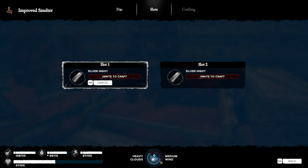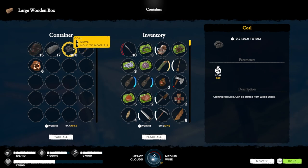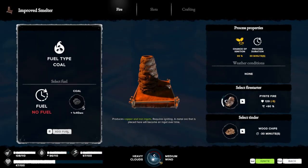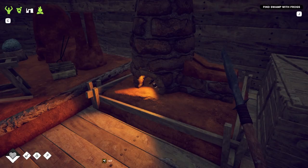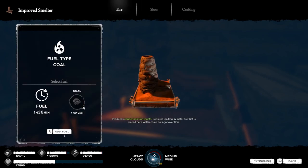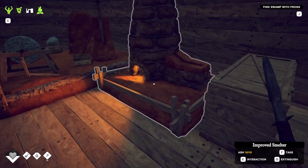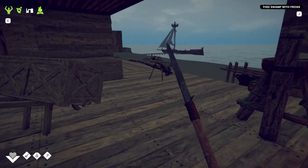Let's get that silver in there and put some coal in there. Ignite our smelter. That's gonna take an hour and ten minutes — not real time, real time about one minute.